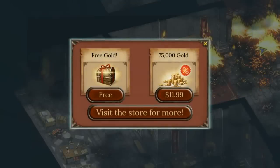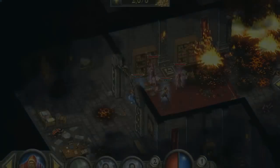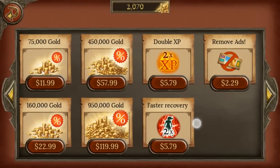You can get free coins for doing ads and surveys and whatnot. But let's see the store — yeah, $120 for $950,000 gold. Please do not ever buy that, ever.